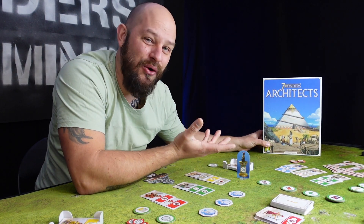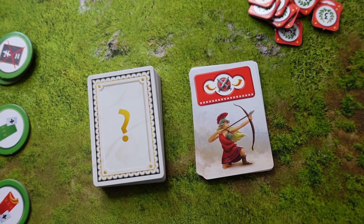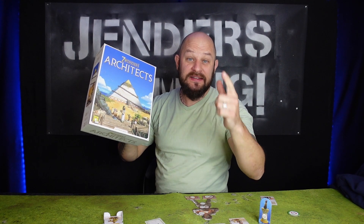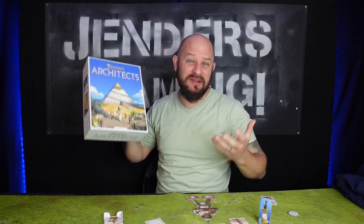The game takes about 25 to 30 minutes. You can go through the manual with players beforehand or have them watch this video, and you'll be playing in no time. Seven Wonders Architects works for medium players, casual players, and game nights with kids — check the links in the description for more information.